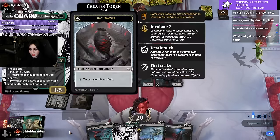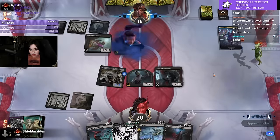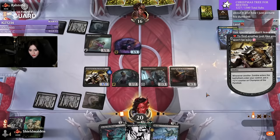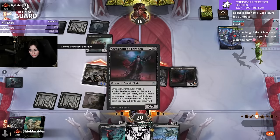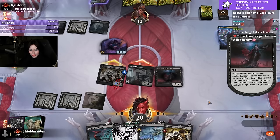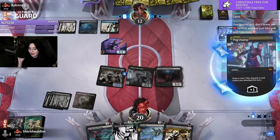Look at this Glissa art — sheesh. What an interesting timeline we're in — playing zombies versus fairies. How did we end up here? I don't know, but we are.